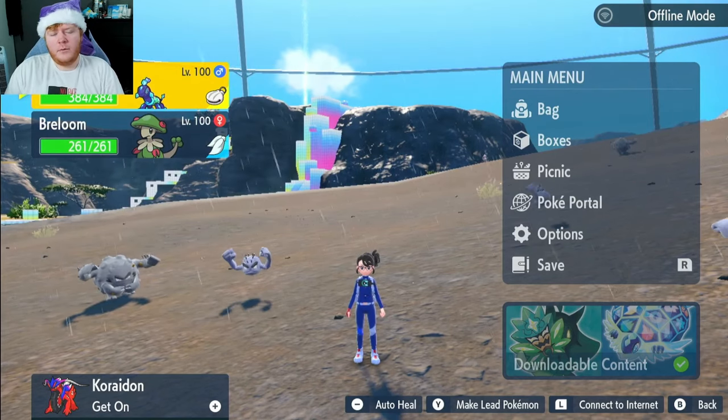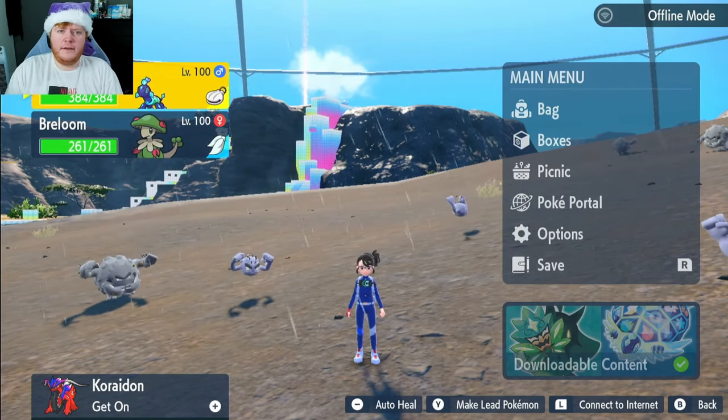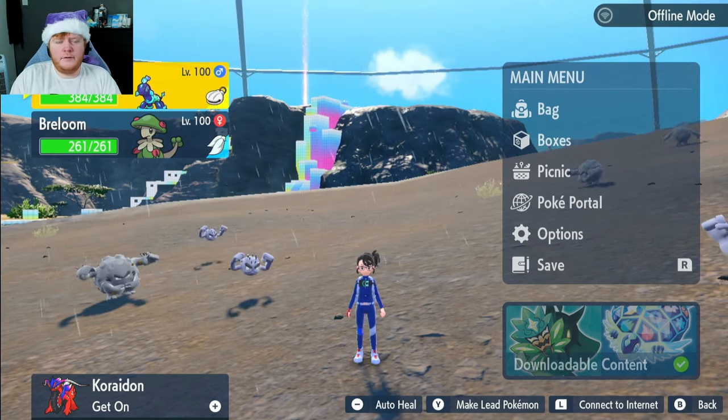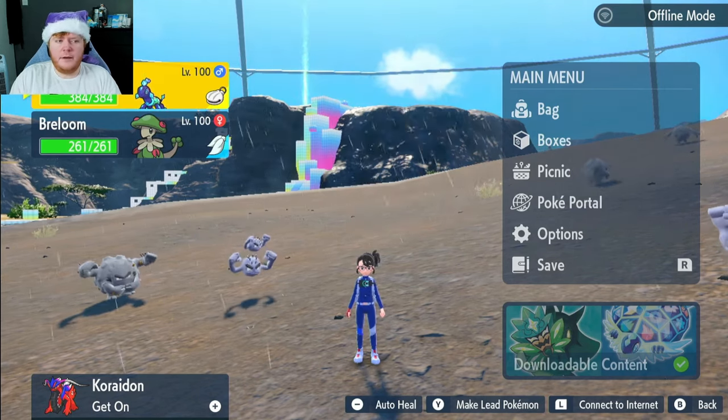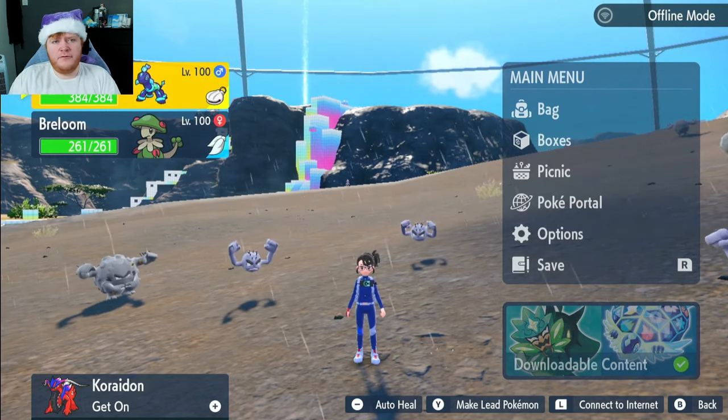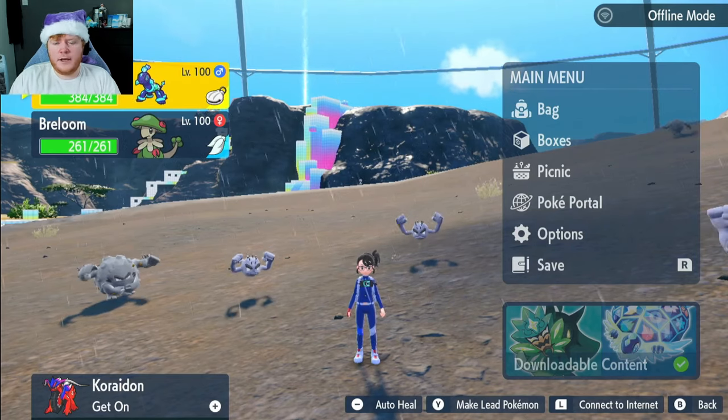Hey guys, welcome back to another video. I shall be wearing this hat every single raid until Christmas. Today we have a really interesting one — the first build — you probably saw this coming — it's going to be Terapagos. This Pokemon has three forms, three different abilities, and a really interesting tera type.